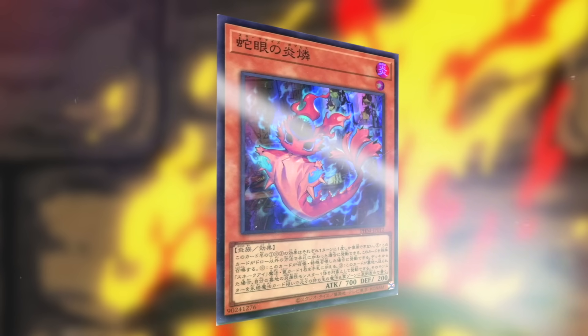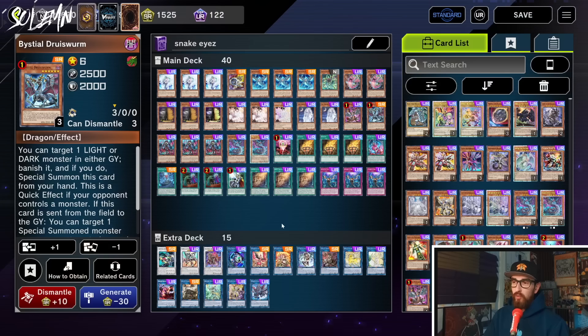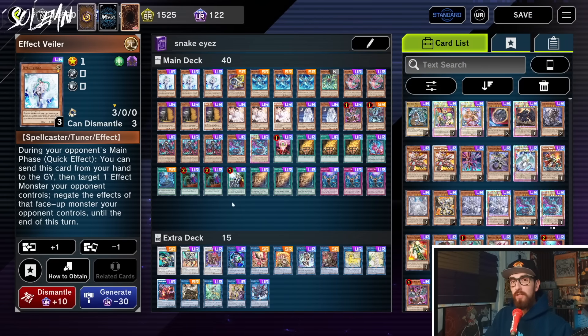Snake Eyes is now at full power in Master Duel, which means it's at the same level as the tier zero deck in the TCG. So let me show you the optimal list for now. This deck is crazy.